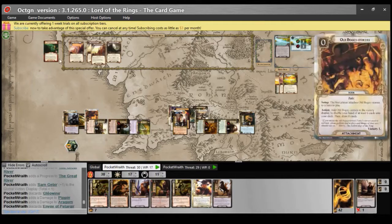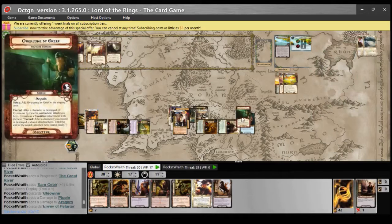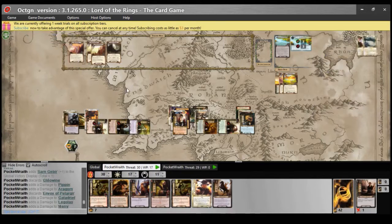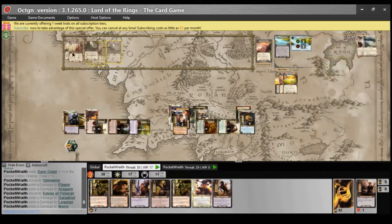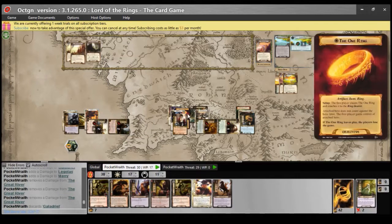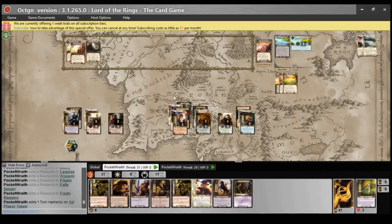Since characters were just destroyed, I should attach Overcome with Grief to Fatty. Now let's travel to the Argonath, which means we skip the combat phase so we don't have to assign the Archery damage. At the end of the round, Galadriel is discarded.